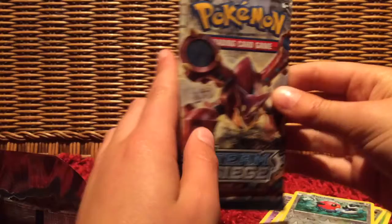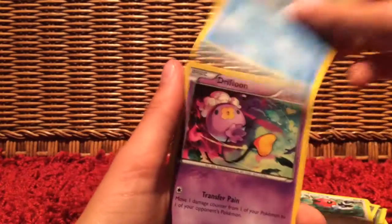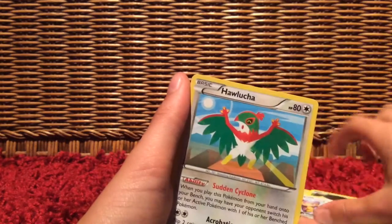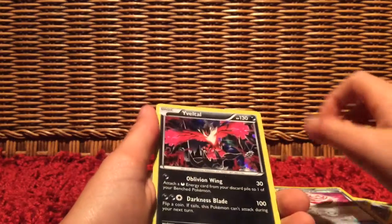Final pack is Volcanion. So we have Bletchling, Cloncher, Drifloon, Larvesta, Ape Palm, Hawlucha, Skiploon, Captivating Pokepuff, another Captivating Pokepuff, and a Yveltal Hallow.